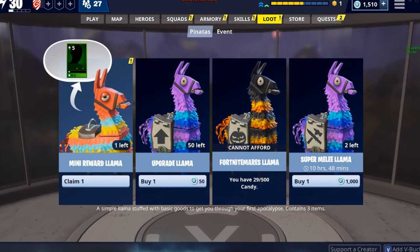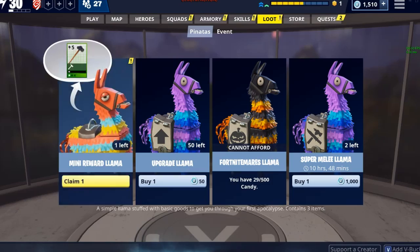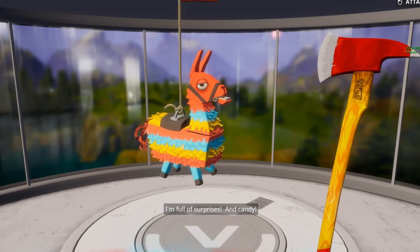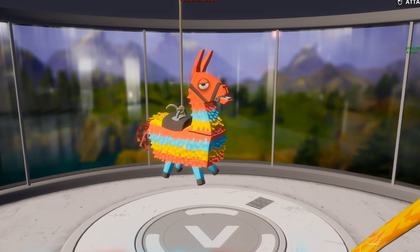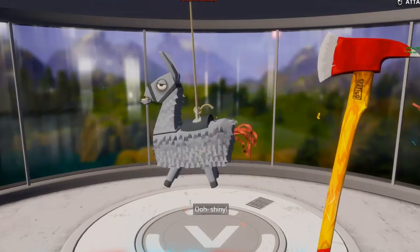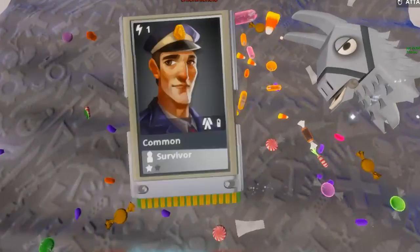There are loot llamas in this game. With loot llamas you get schematics or other items, and you can pretty much disenchant anything to get experience or mats. All the upgrades and things you could use come in here, and there are different loot tiers — I happened to hit Silver One this time so my loot's going to be a little bit better.